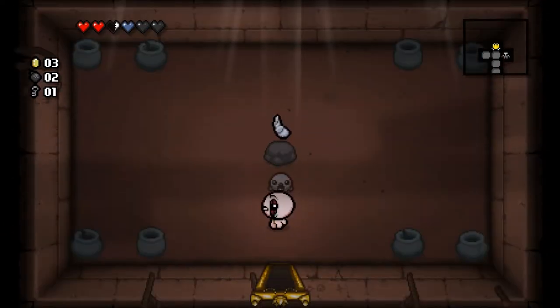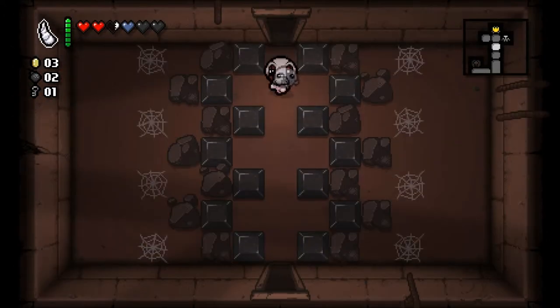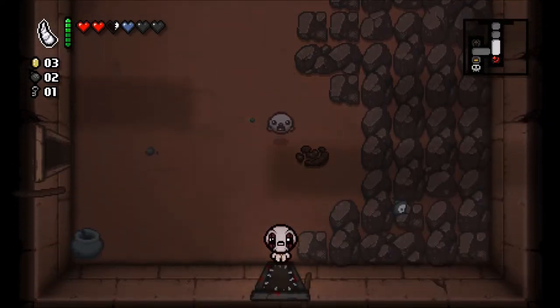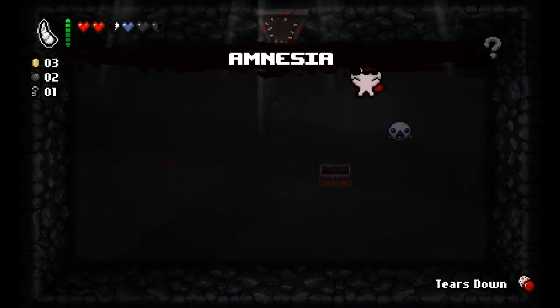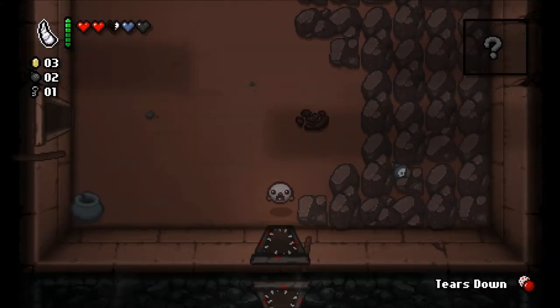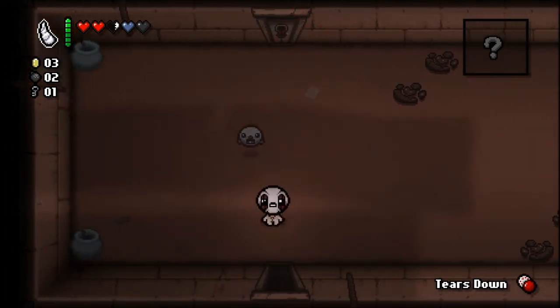Have we been to the item room? We have not. Let's see what this has in store. What is this — my little unicorn? Unicorn horn, okay — very cool. Let's go to our curse room. Pills — amnesia. Not sure what that does. I mean, it's bad because he facepalmed when he took it. I guess we'll have to find out what that is. And this is tears down so I don't want this either.